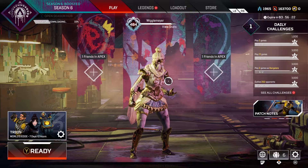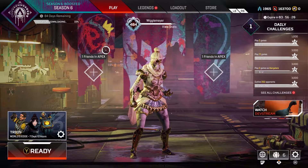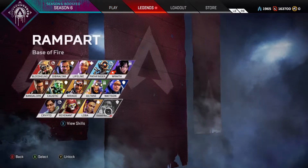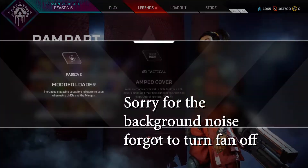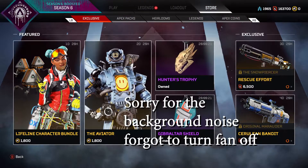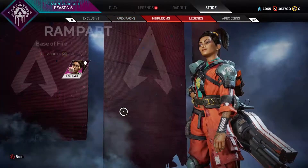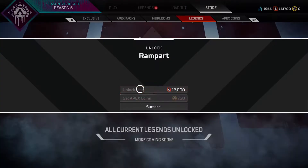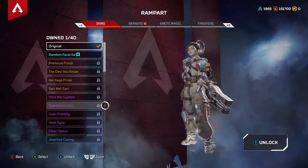We dropped right into Season 6 of Apex Legends. It's currently 11 o'clock and I'm gonna be showing off Rampart. I just loaded into the game and I'm gonna quickly unlock her. The store is not new — let me find Legends and unlock her with my crafting metals.